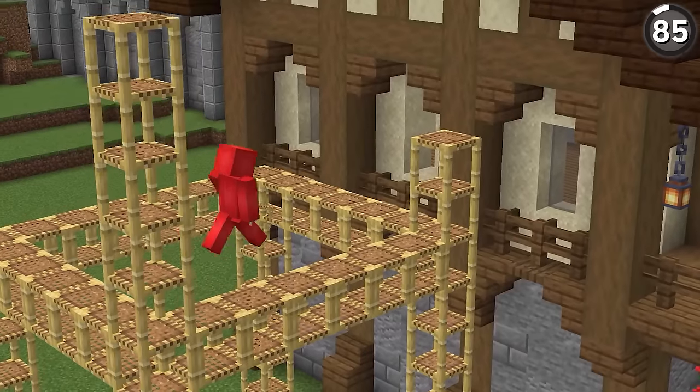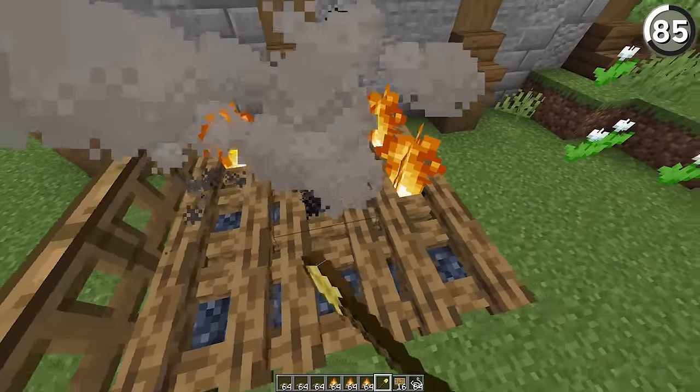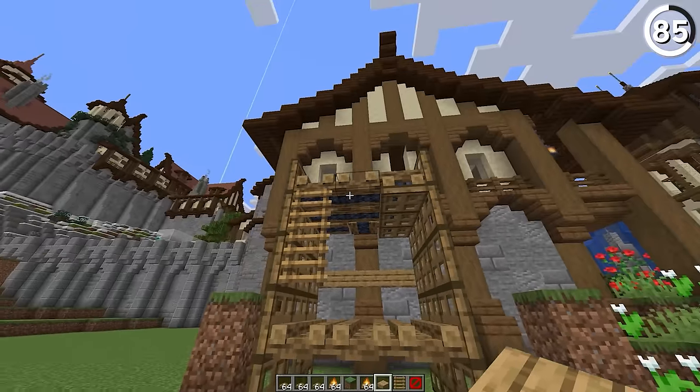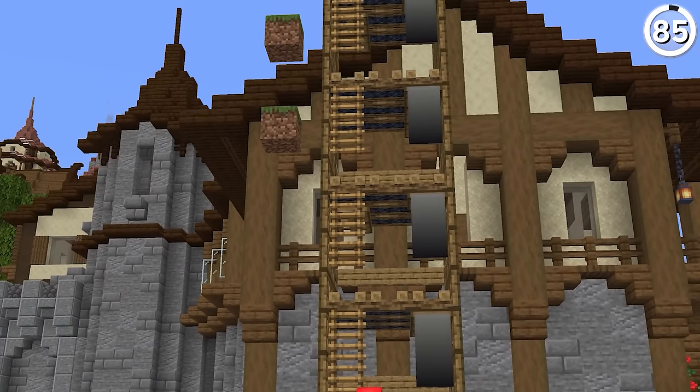Scaffolding is a great block, but it doesn't look much like actual scaffolding. So instead, we're gonna use campfires. When we extinguish our campfires and then add in ladders and trapdoors like this, it'll still be functional as scaffolding but look a lot more believable to the actual thing. At this point, this is the kind of scaffolding that you wouldn't mind leaving up after you finish the build — it looks that good.